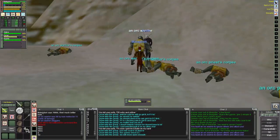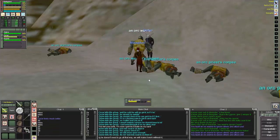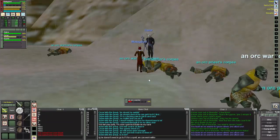Here we are in Oasis on Malik Dori, and in a pretty good group. There's only three at the moment, but we have a bard who was going to get spells on their main and then bring them to us. We also had an enchanter that was going to join us as well.